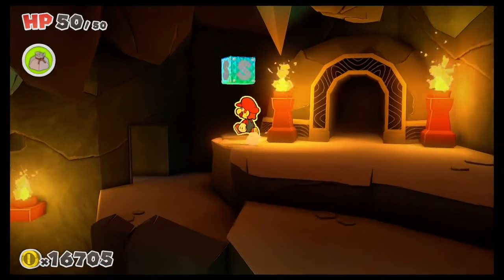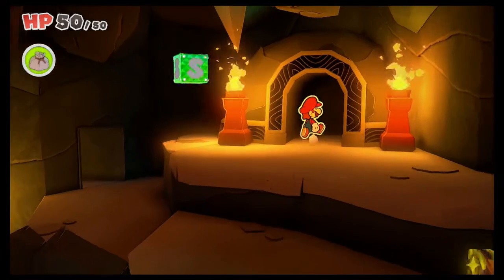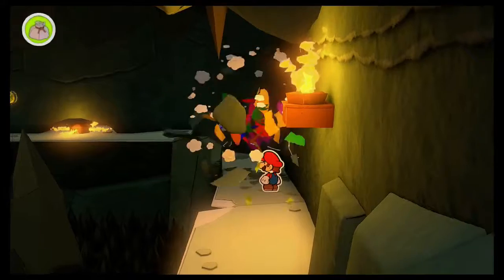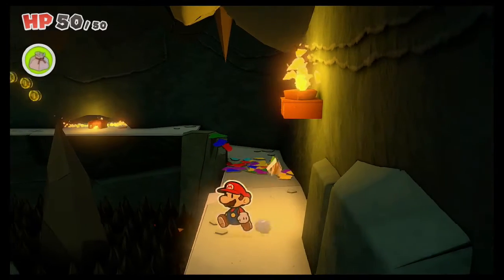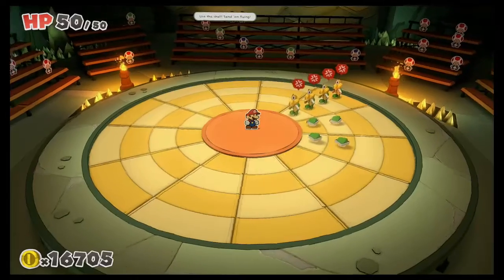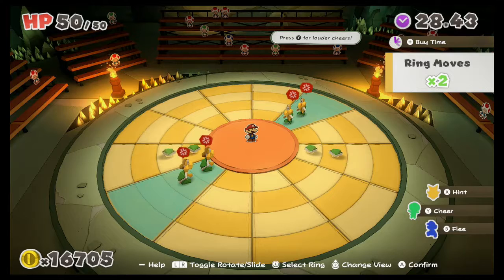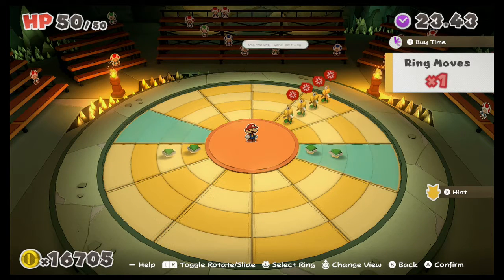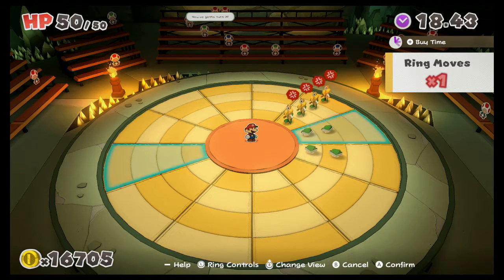Let's hit the save block so I don't have to do that again. Okay, we got a Koopa there — I don't want to battle you. This one's easy. Maybe not — I didn't notice those other two shells. Actually yeah, that works.